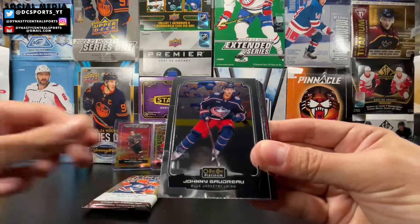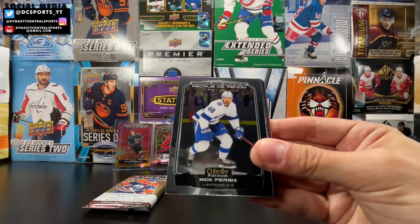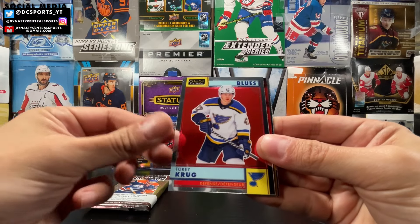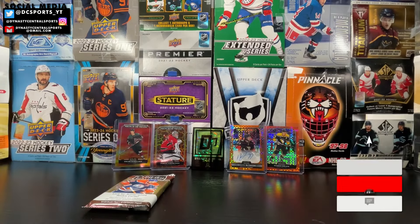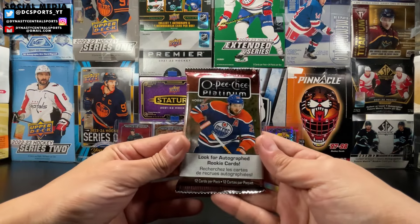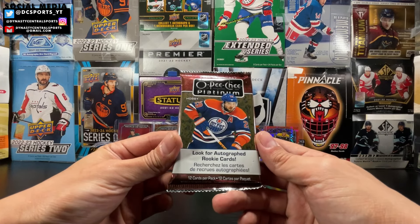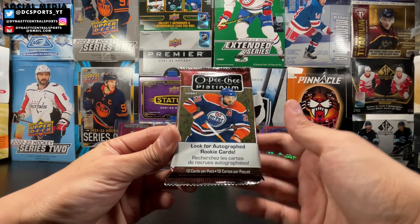Peter Mrazic, Johnny Gaudreau, Trevor Zegras, Marquee Rookie Jack Quinn, Nick Perbix, Hunter Drew. Photo Driven Shane Wright. A Retro of Torrey Krug. A Sunset of Steven Stamkos and then base. I'm a little sad, but I know it has to come to an end. 2223 OPG Platinum, last pack. Hopefully I can get another box of this, but 2324 Series 2 is coming up.